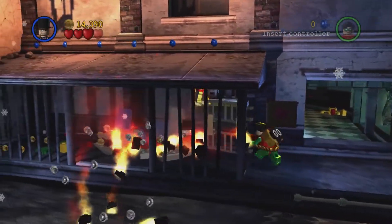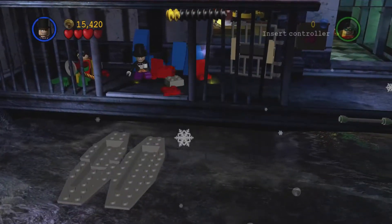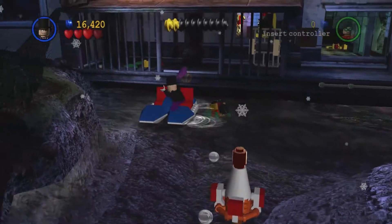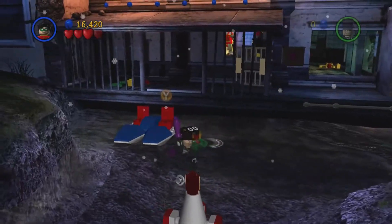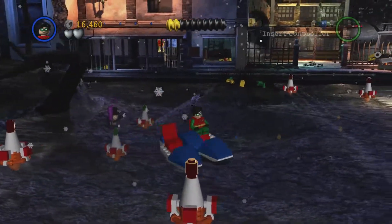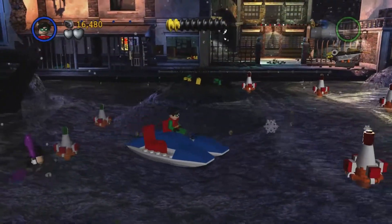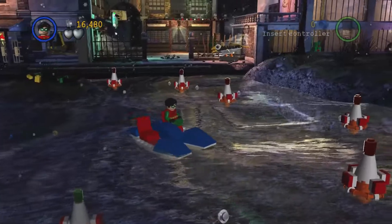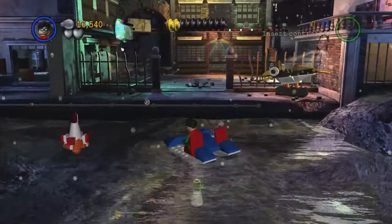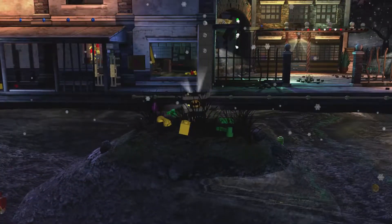Explode and then what we need to do is build the object that has come from the box, which is one of these boats that has two seats in it. I don't know what they're actually called, but drive over these. Make sure you go over all of them and that will spawn the minikit.